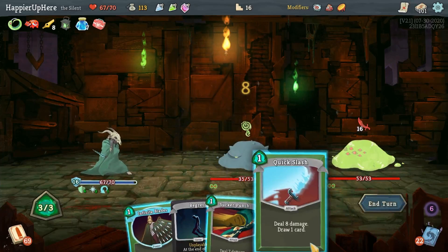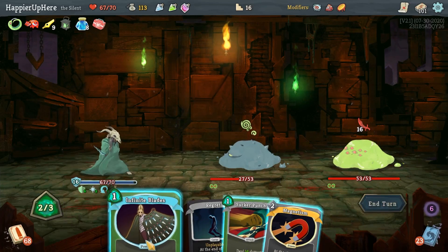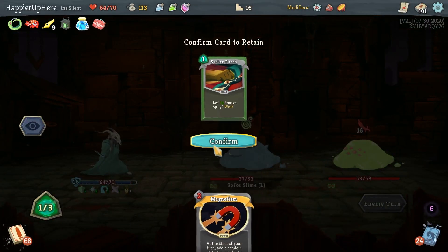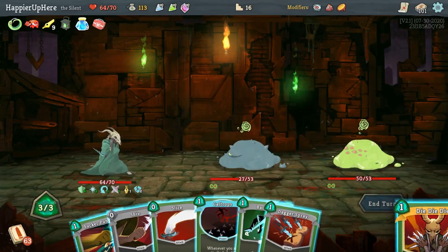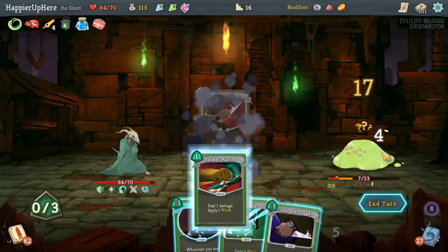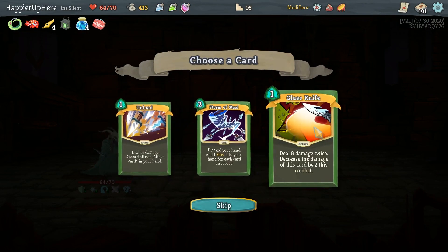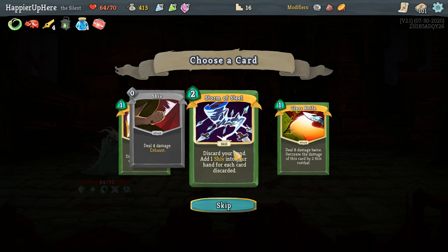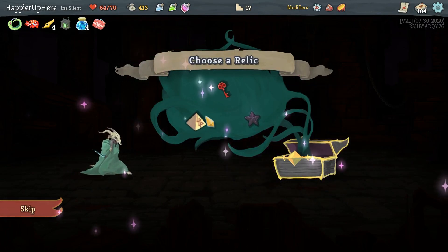Next turn I have double damage - let's just do Infinite Blades and not play another attack; I want to reserve that for next turn. The Sucker Punch is good. Backliner is not attacking. Double damage Die Die Die - very nice! Dagger Spray, Slice, Shiv, Sucker Punch - perfect! One elite and one boss. Got the Fear Push which I don't think I'll need. Unload will help me get rid of curses. Last Rites is probably the best thing here - it'll give me enough curses.